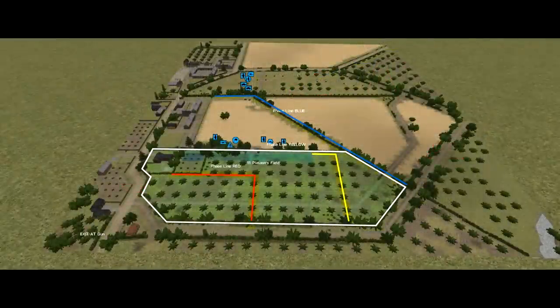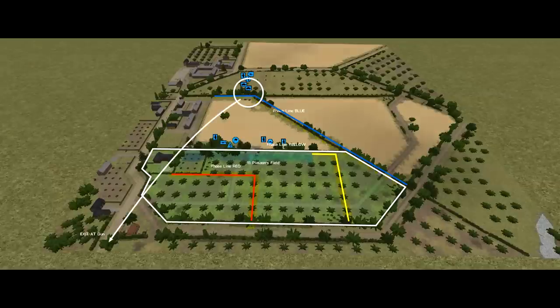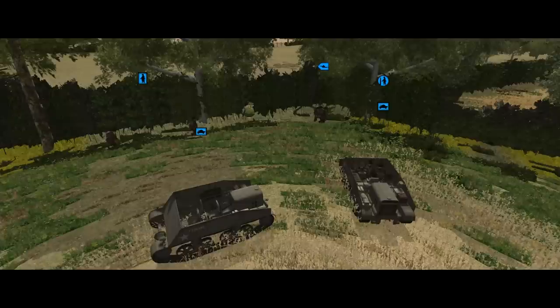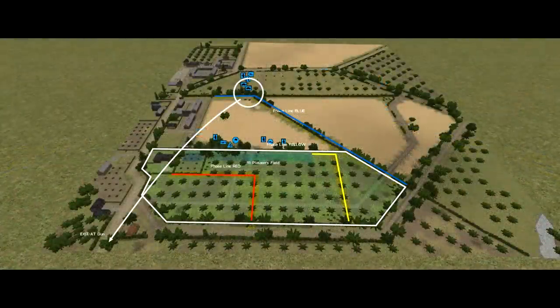The Battalion Support Company has set up a 6-pounder anti-tank gun to the north — Brand's Gun — and that needs to be pulled out and exited off the map to the south. There aren't any points specified, but seeing as I haven't actually managed to complete an exit objective in this campaign so far, I feel like I should give it a good go. There's another 100 points on offer for keeping my casualties under 20%.